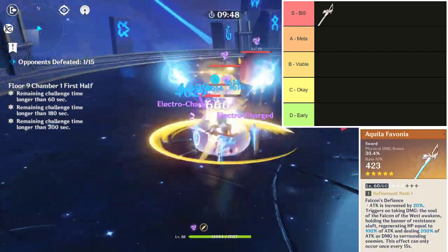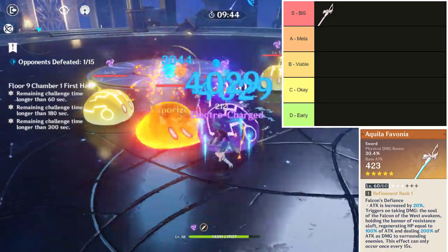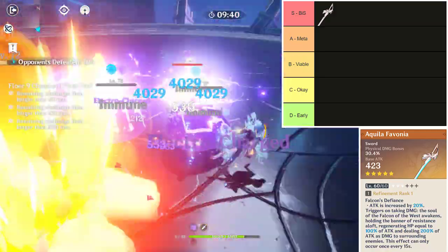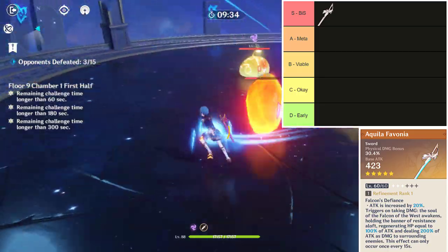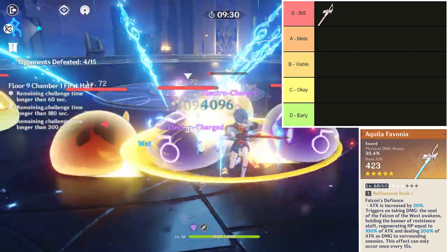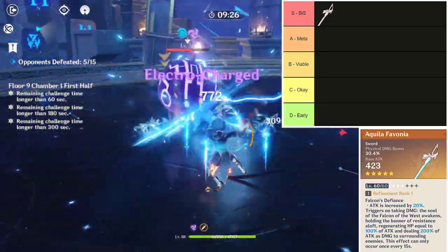The first best-in-slot weapon is Aquila Favonia. Aquila Favonia has the highest base attack out of any sword by far, with an effect that increases attack further. While it may have a physical damage bonus secondary stat, the high base attack and effect make up for that, and this will do the most consistently high damage out of any weapon option. A possible upside is that it enables Xingqiu to do better in co-op from that physical damage bonus.